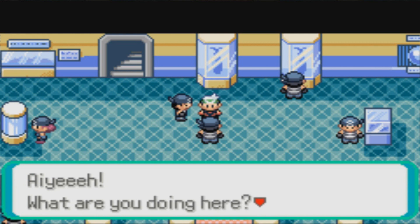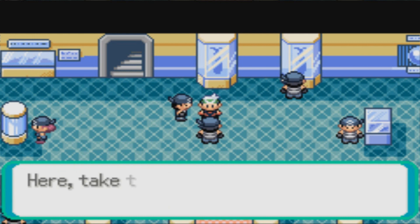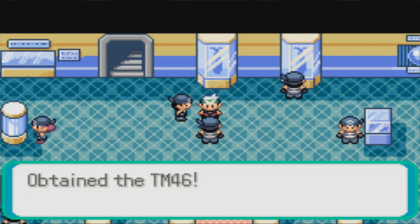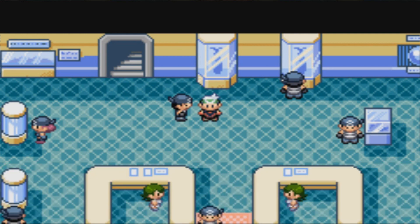Hey! What are you doing here? Me? I'm the Team Aqua member you thumped before, remember? Back in Rustboro Tunnel. Here, take this — you have to forgive me. Okay, so we get TM 46, which I believe is Thief. That TM suits you more than it does me. Hope I never have to see you again. Wah ha ha.